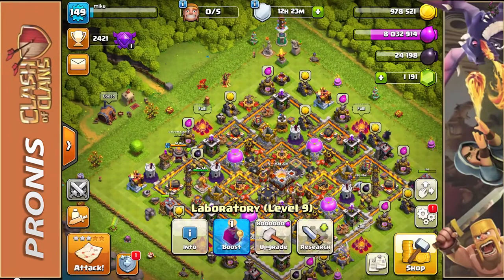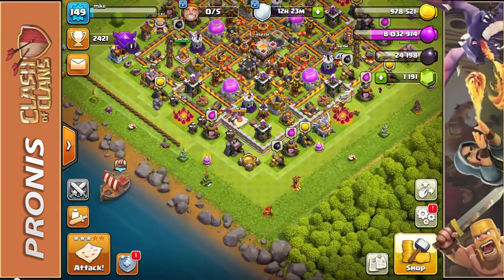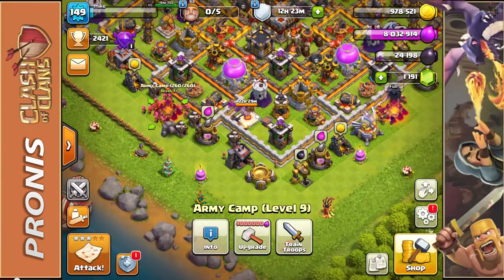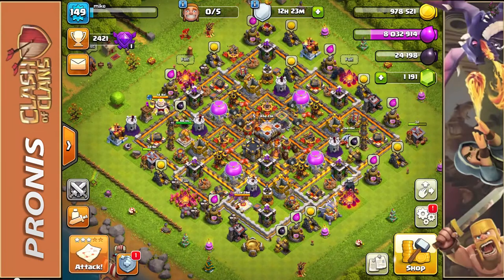I still want to save about 9 to 10 million elixir. I have another army setup to show you before we go: one golem, six wall breakers, five PEKKAs, 37 archers, and 14 wizards. This is actually a setup I've used for many years and I'm going to see how well I can do with it, so let's hop right into another match.